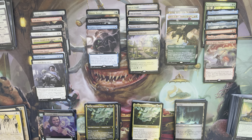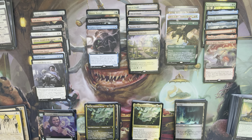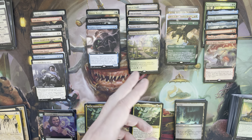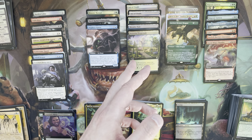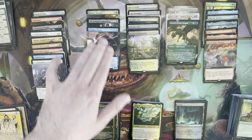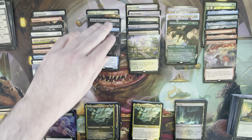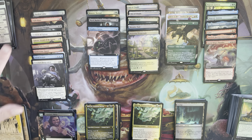There are commons and uncommons — between the Gates and some other things — that do also carry some value. My philosophy is generally: if between the mythics and the rares over three dollars you can get 80% of your box value back, the remaining 20% tends to get made up by the one to three dollar commons, uncommons, and rares. Gut True Soul Zealot — Gut's actually pretty good, really strong for an uncommon. Flaming Fist.